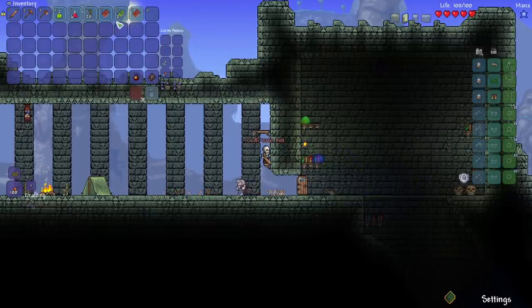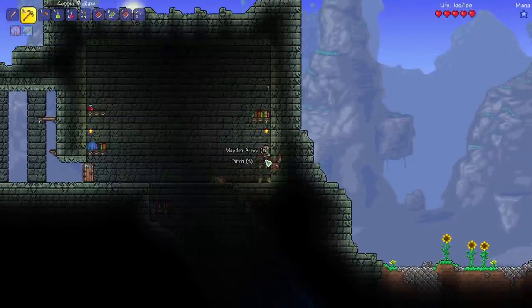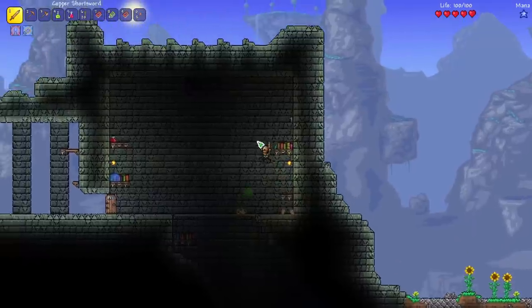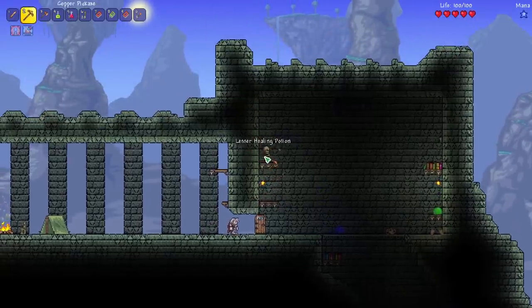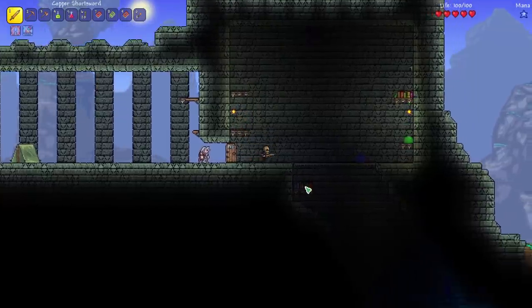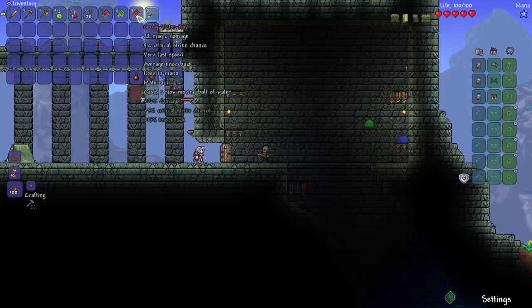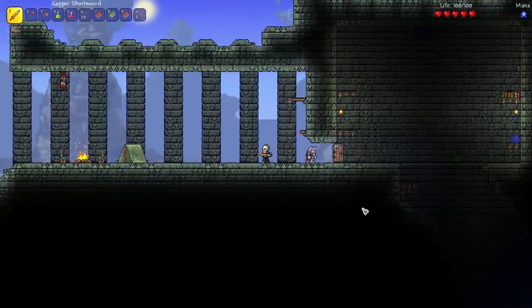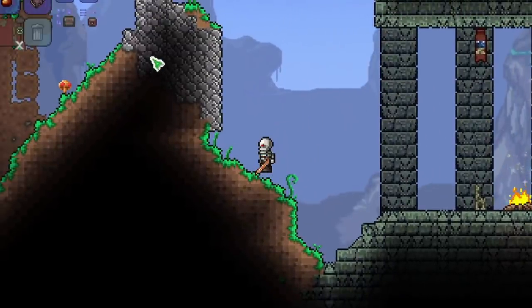We have two water bolts — that is so lucky! I haven't fully decided what I want to do for this playthrough as far as the class. I think the main thing I want to do is play as a melee character, so I'll probably stick with that for the start. If I was doing a mage, getting two water bolts right off the bat would just be insane. We're starting a new mod and a new playthrough — this is going to be awesome.